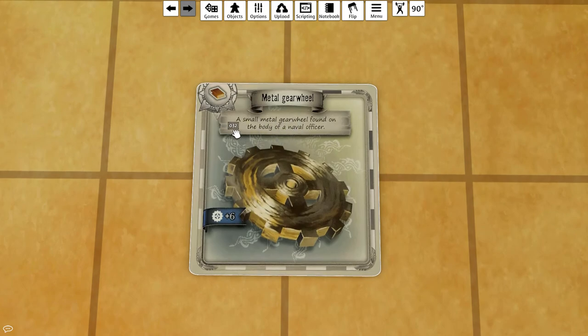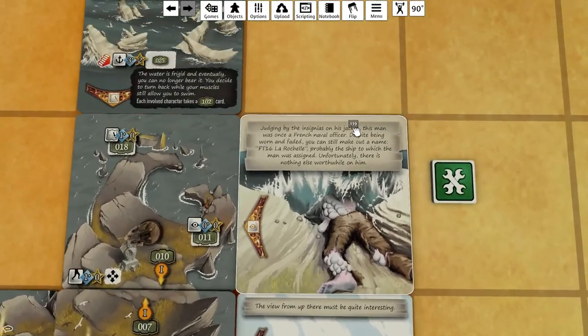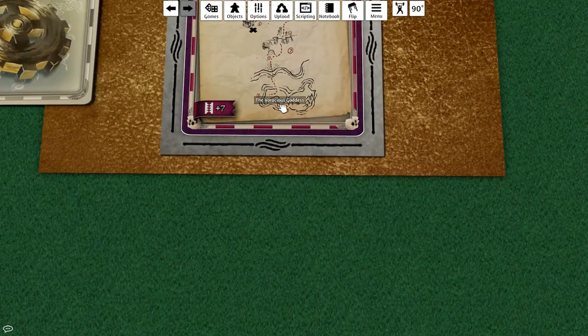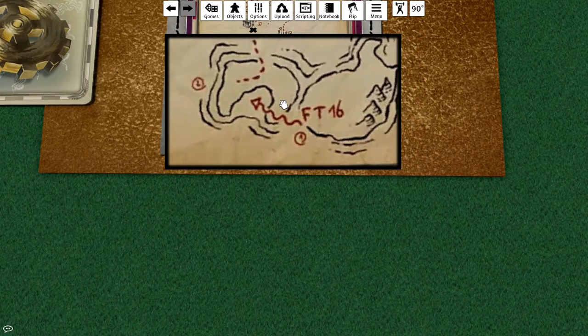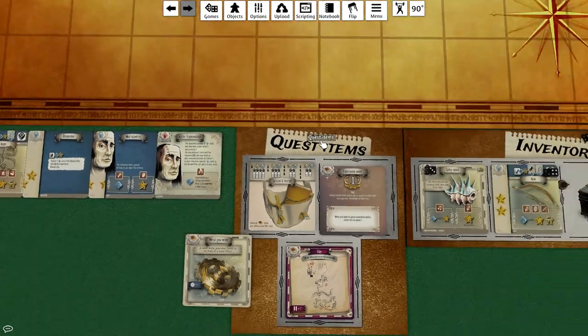This was a success - take card 32 from the adventure deck if available, discard this and replace it with 139. Card 32 is a metal gear wheel found on the body of an evil officer - plus six gear, nice! Card 139 reads: judging by the insignias on his jacket, the man was once a French naval officer. Despite being worn and faded you can still make out a name: FT-16, La Roche - probably the ship he was assigned to. Unfortunately there's nothing else worthwhile on him. FT-16 is noted as a clue on the map.